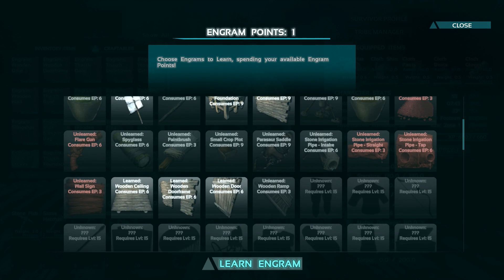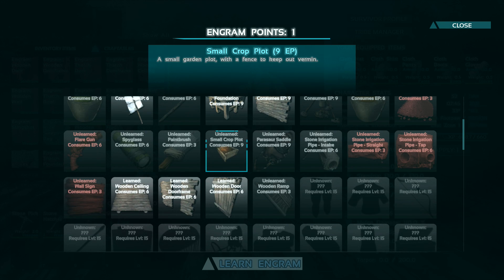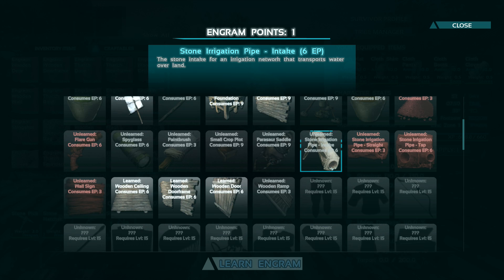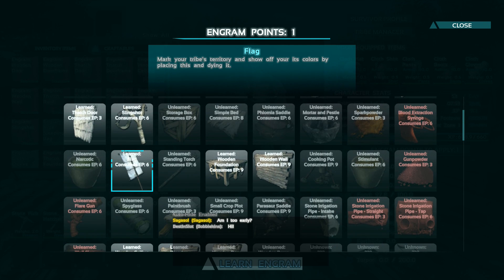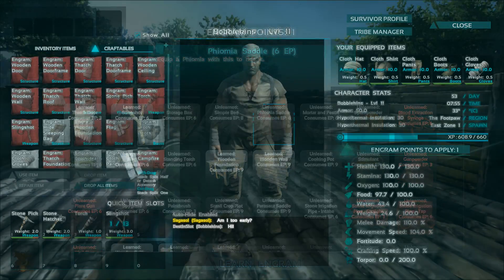I still need a ceiling. I'm tempted to get a flare gun as well because that's really cool. We're going to get a paintbrush, and a crop plot too, because you can get seeds and plant them. This here is stone irrigation pipes — quite interesting. I think we can have a consistent water supply up here at camp. I've got a flag, I've got a slingshot and all this kind of stuff.